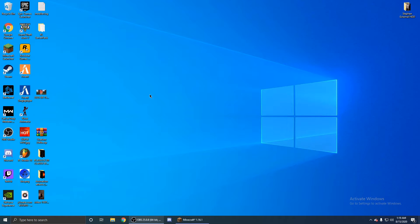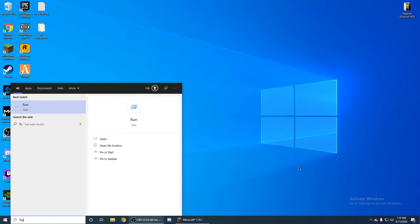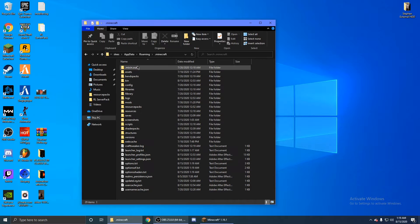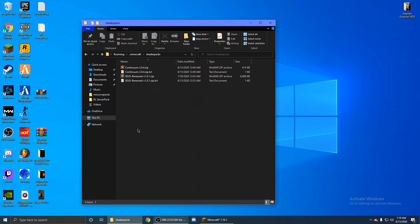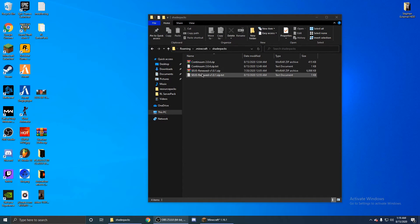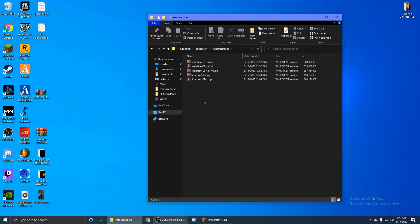Once you have both files downloaded, go to your taskbar and type in %appdata%, then hit Enter. Go into the Minecraft folder and find Shader Packs. This is where you're going to drag the SEUS Renewed file. As you can see, I have the shader pack right here. Do not extract it — just drag the whole zip file in there. If you don't have WinRAR, I'll leave a link to that in the description. Then go back and go into Resource Packs — that's where you're going to put Realistico.